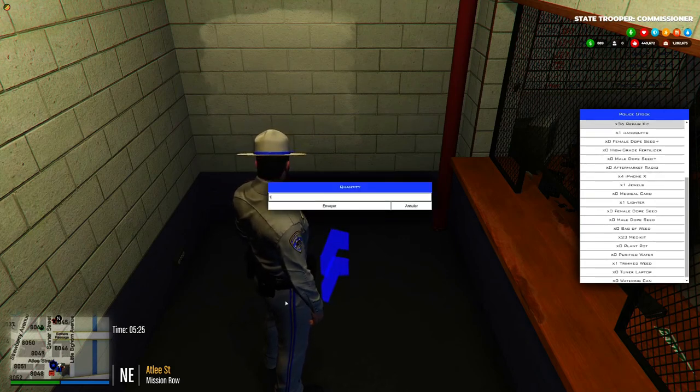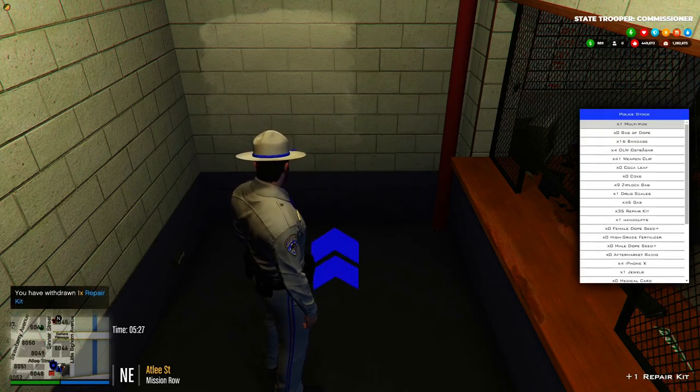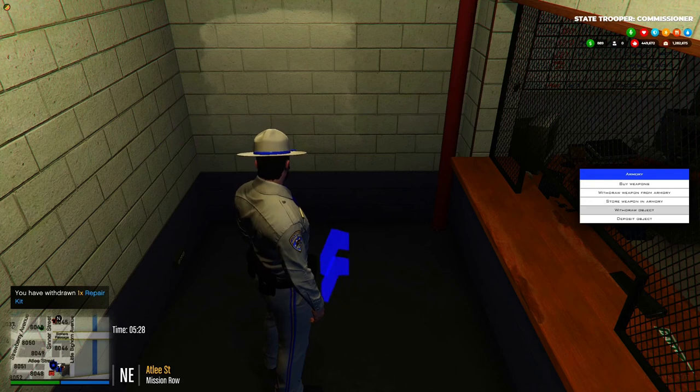Press Enter, enter the quantity of the item you'd like to withdraw, and hit Enter again. That will go ahead and put that item into your inventory. The very last option is 'Deposit Object.'